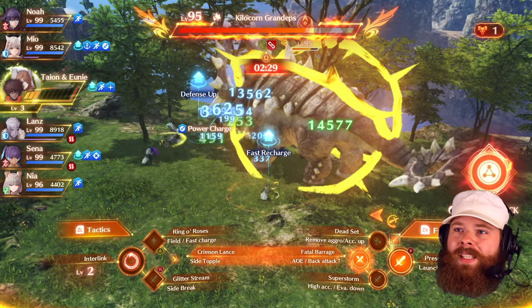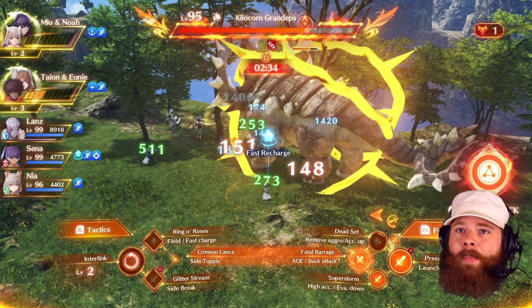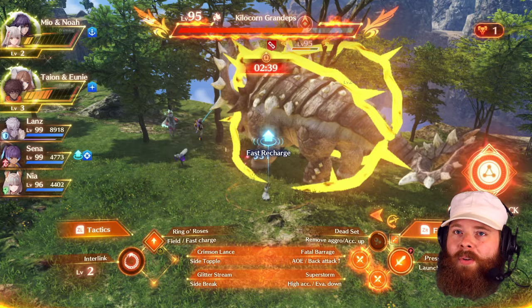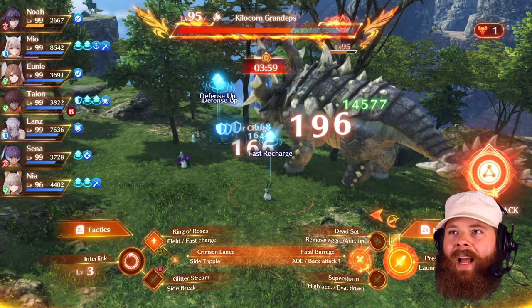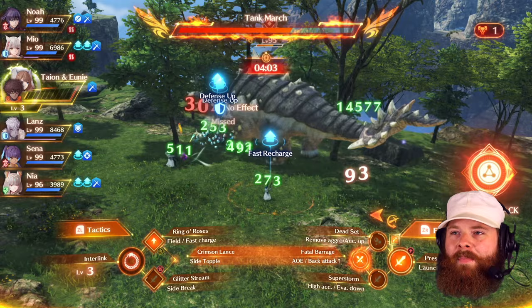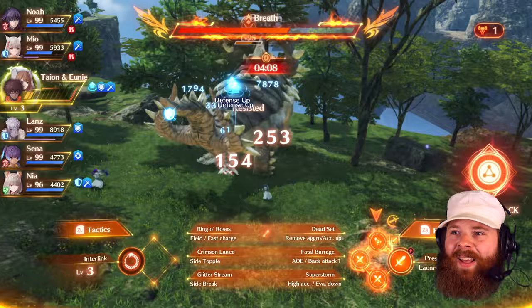Maybe someone else needs to go ahead and break it — clearly I lack the ability. We're doing great. Obviously we're slapping it. We're four levels higher than it, and it's a pretty chill combat encounter so far. No one's close to party wiping or anything like that. I like having Nia in the party because we get that Xenoblade Chronicles 2 battle theme. I can't wait to replay that game. I love that game so much.